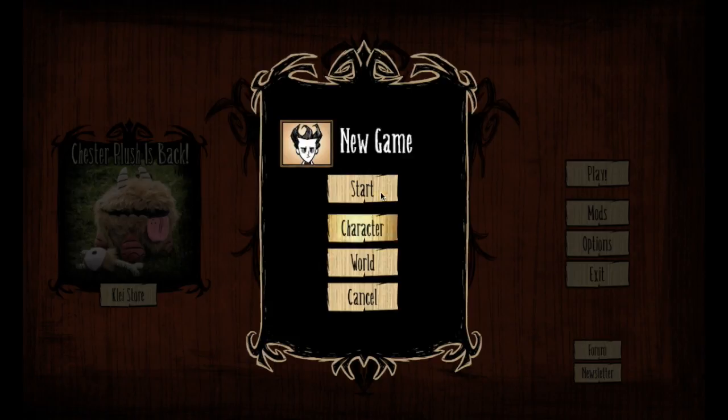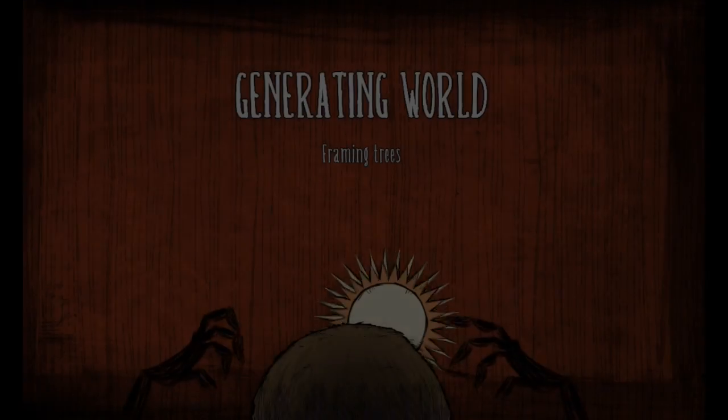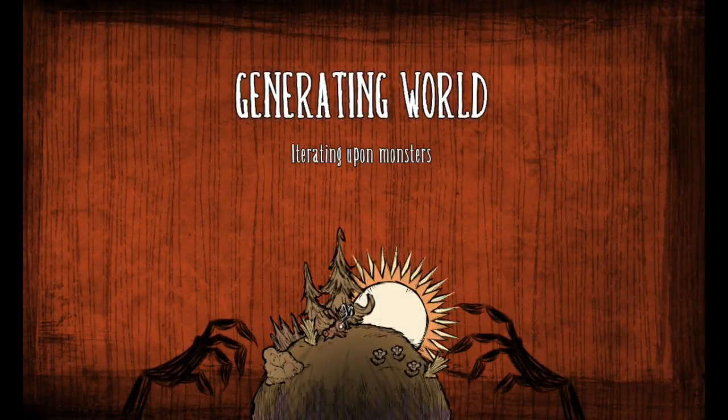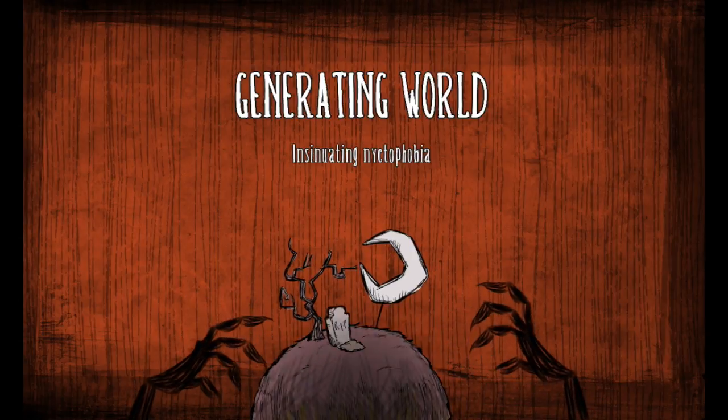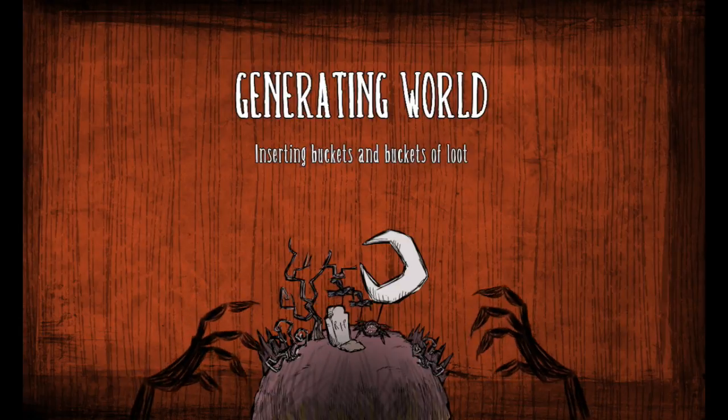We're going to create a new game here. Oh, I really didn't want that character actually. We got a logo. Why is this perfect? Look at this. I love the animations and the design of this — this kind of drawn color thing. We're generating our new world now to try and survive.